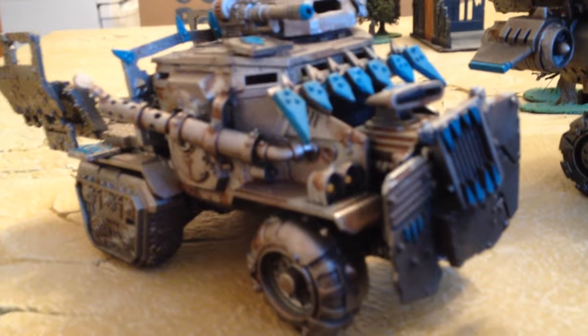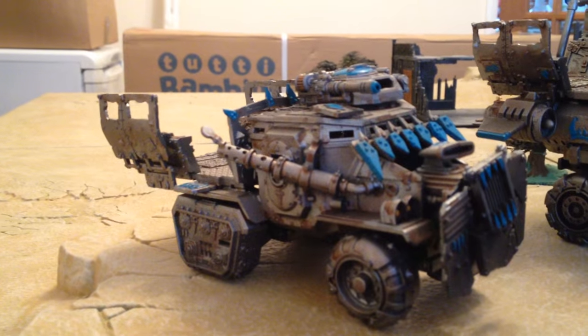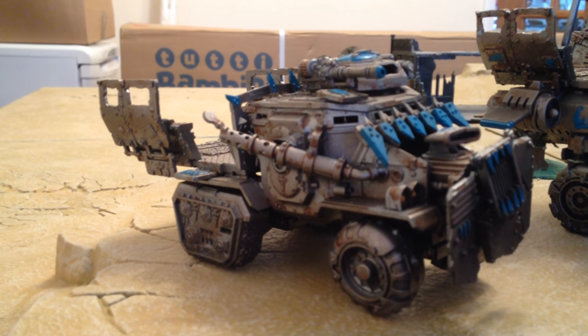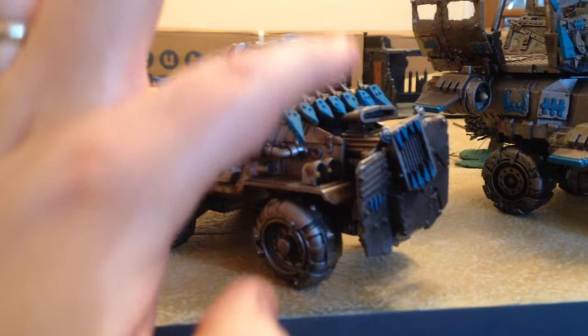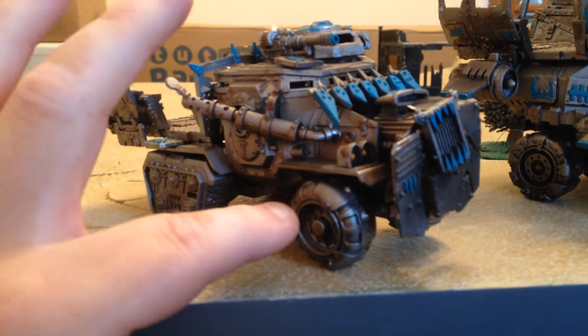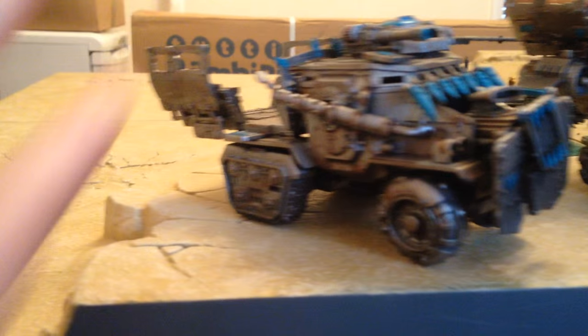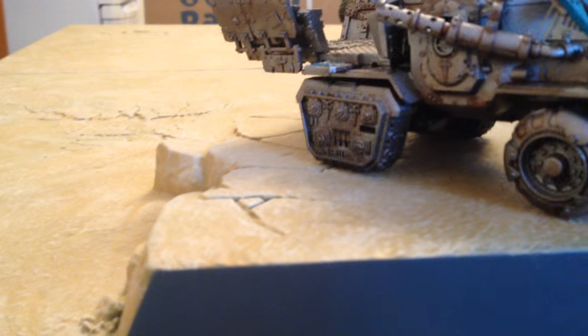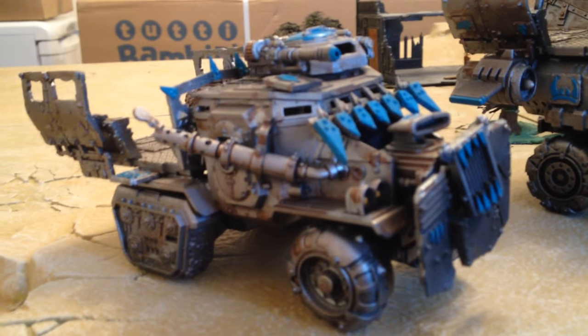Here's the first one and you might be able to recognise it's based on a Taurox — an Imperial Guard Taurox — and he's cobbled some truck bits onto that. So we've got a truck front plate here, engine components, wheels, a bit of the front stuck on the cab there. But you've still got the Taurox wheels and base chassis with the rear replaced with an Ork truck. So it's a really nice, simple conversion.